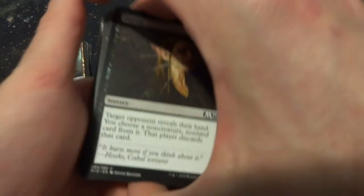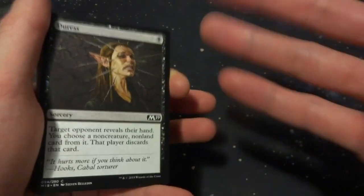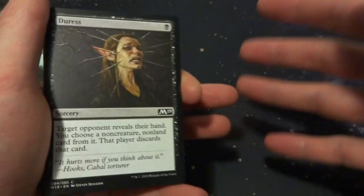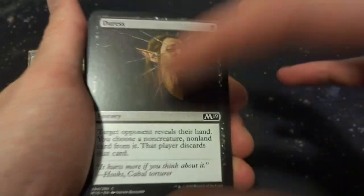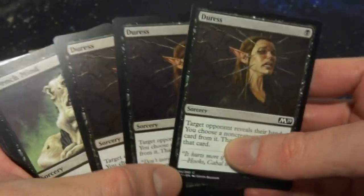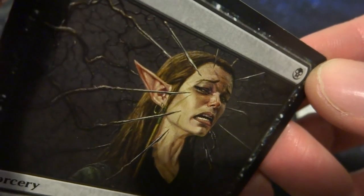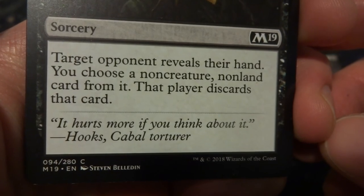Now let's get on to the spells. When I think of rats, I think of Ravenous Rats and discard — so my rat decks usually come with a lot of cards that make your opponent discard. First off, I have three copies of Duress. Obviously Thoughtseize would be better, but that's expensive and Duress is still great. It's one black mana, a sorcery, with a very creepy looking art — an arch with a bunch of spikes coming up to her face.